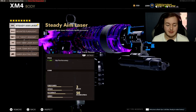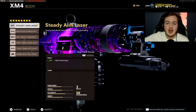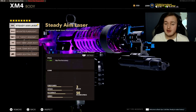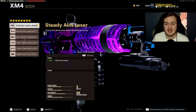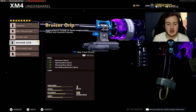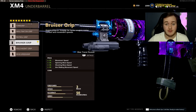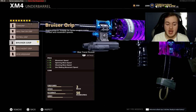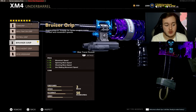Next is the Steady Aim Laser for hipfire accuracy. Then we have the Bruiser Grip again for movement speed, sprinting move speed, and aim walking movement speed — getting around the map faster, flanking behind people faster, holding the middle of the map better. It also has that hidden vertical recoil control stat that J-God proved. The 50-round Fast Mag helps with reload speed, more ammo in the magazine, and more ammo in reserve.